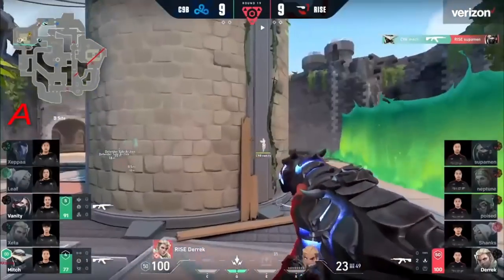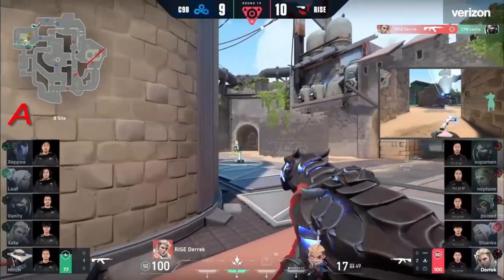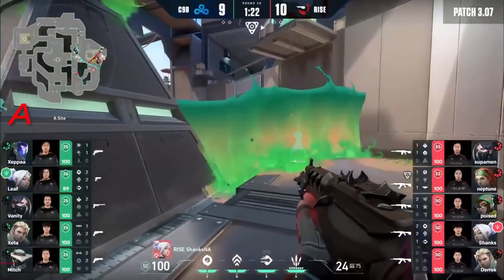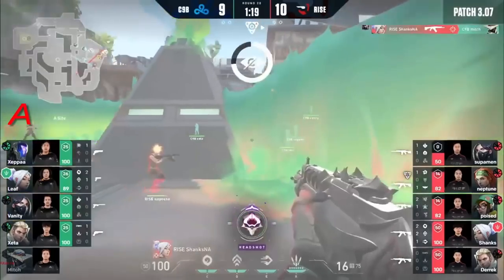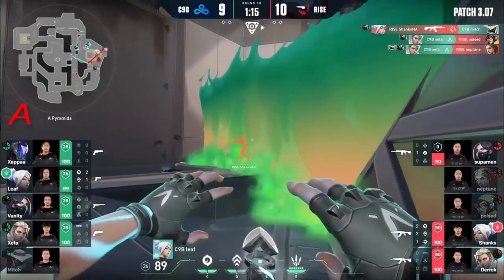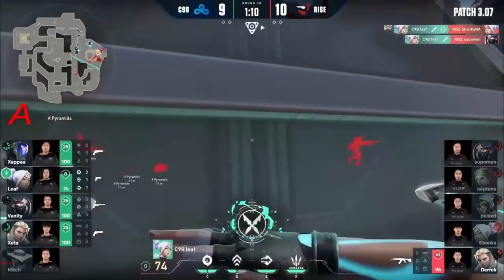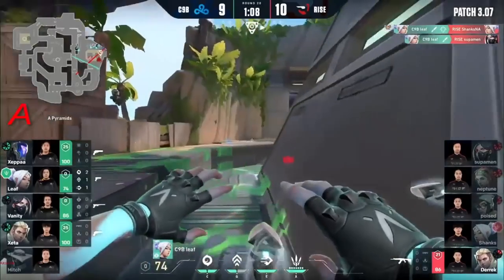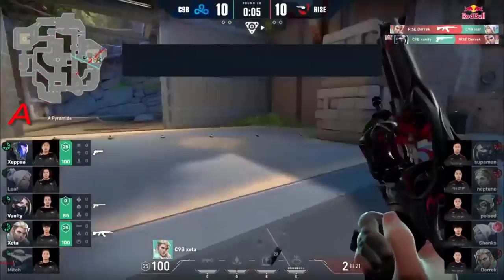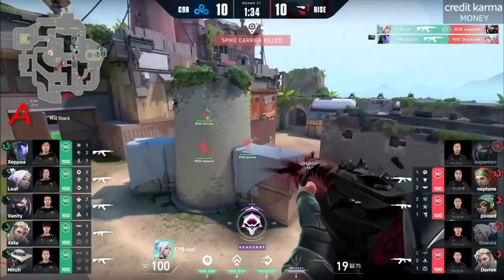Derek there — 2v1. Derek makes it a 1v1 situation for his first fight. This one a bit suppressed on that zero point, but they will not let that stop him. Rushing right through on the eco round — they want to get these farms up, Vans. And then more farms. They need to take a breath now on the side of C9, and they don't actually give Ryze a chance to breathe. That's two starts — the reset coming in. Leaf goes up and Leaf goes down. But that's going to be the rest of the team's dog time — at least we still have a very good game and a close game on this third map.